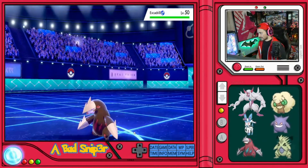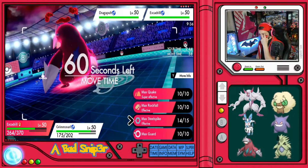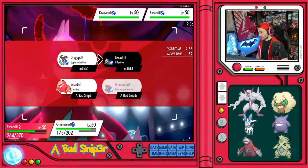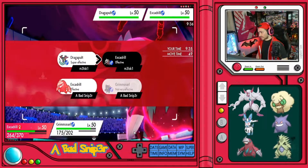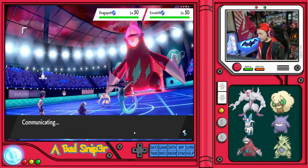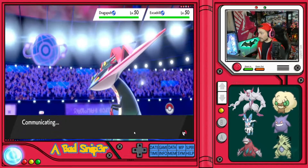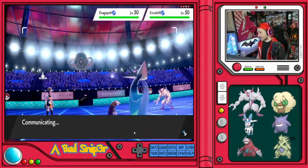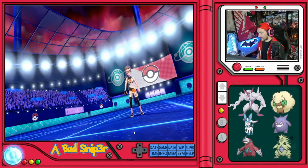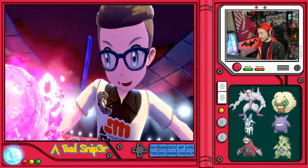I need to worry about the opponent's Excadrill — it has Mold Breaker. But we just saw the damage output from it, and we're not worried. So we're going to double into their Excadrill in case it has a Focus Sash, and then we're going to see who wins the speed tie. I have a Jolly Excadrill, so if theirs isn't max speed Jolly, I win. And we saw that Dragapult can't two-hit KO my Excadrill with Scald, so we're okay ignoring it for one turn.